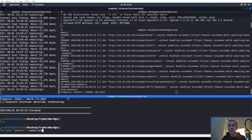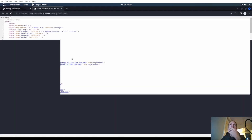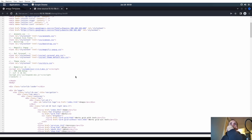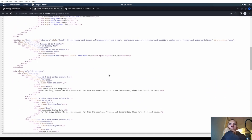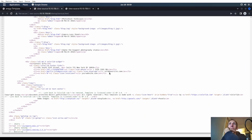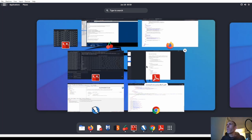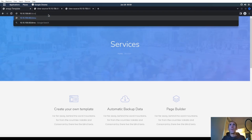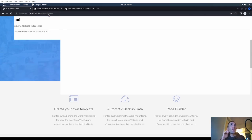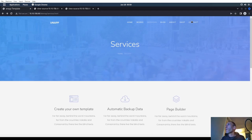So we have a potential username now. Echo Jesse into users.txt - that's good. Nothing on services page. I'm also not seeing anywhere to log in. If we do like /admin or something like that - nope. Slash login - nope. Okay, so I'm not seeing any login pages either. But we are apparently able to buy stuff - we have a cart.